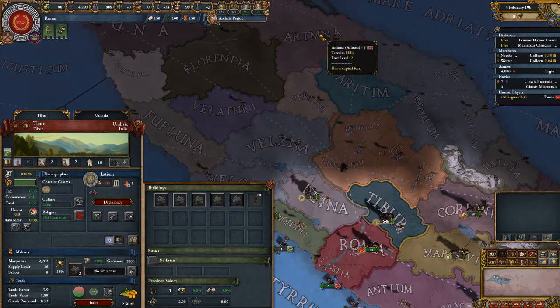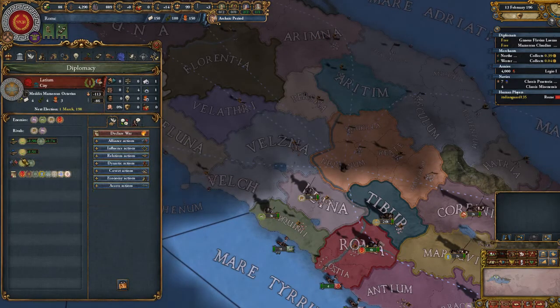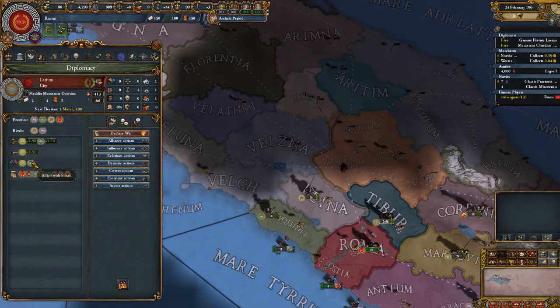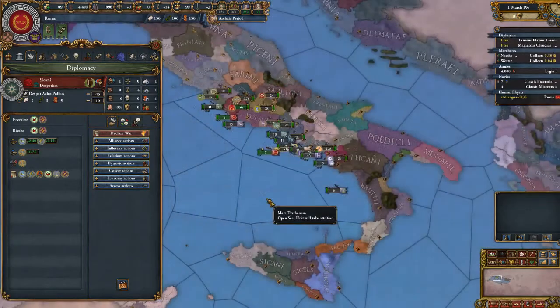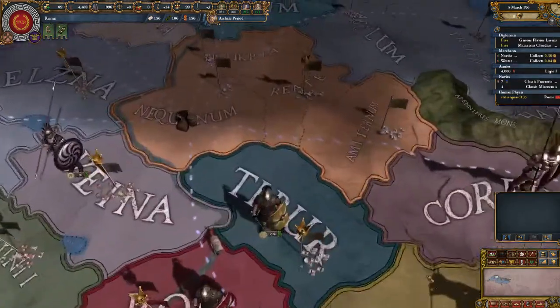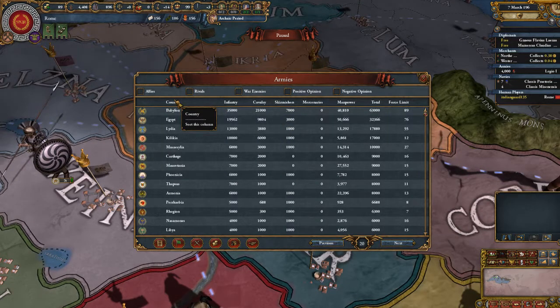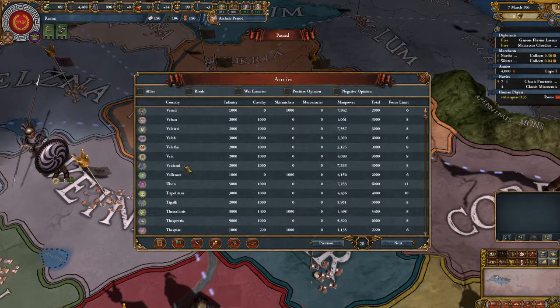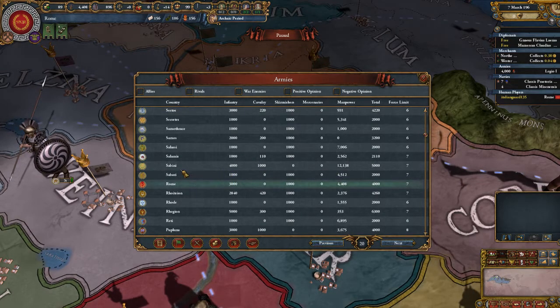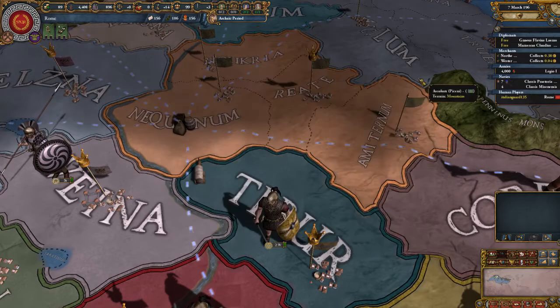I'm Rome though, I should be able to kick — that was a completely sarcastic response, so please don't take me seriously. Sabini is this one. Shoot, we might be able to take that. Let's open up the ledger. Armies — oh my god. They've got five thousand. Yeah they have a lot more than me, holy cow.